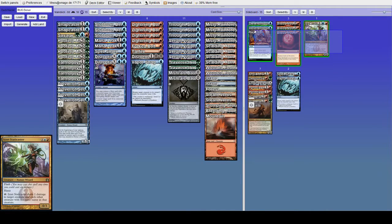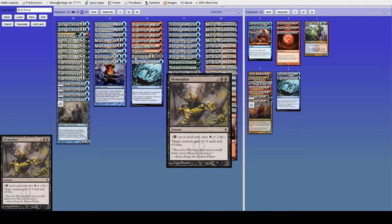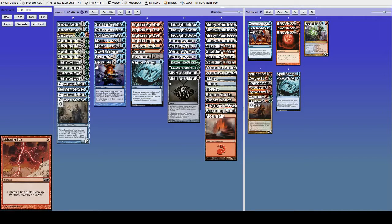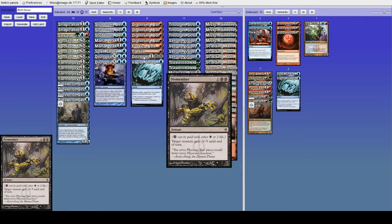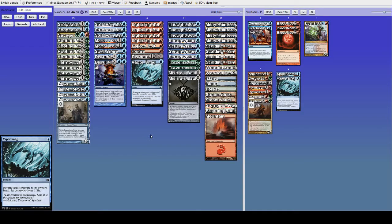That's about it for those cards. Dismember is really good because it kills just about everything and can take out Master of Waves, which a lot of our removal can't do, so I'm very big on Dismember here. Vaporsnag gets a similar nod because it temporarily removes high-toughness creatures and gets around Pro Red.